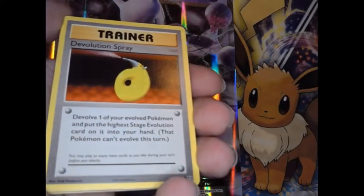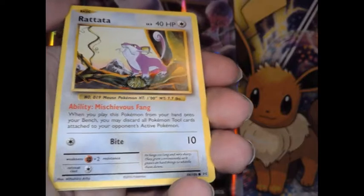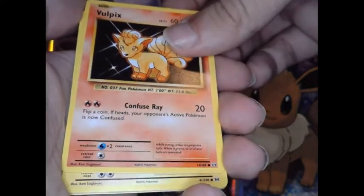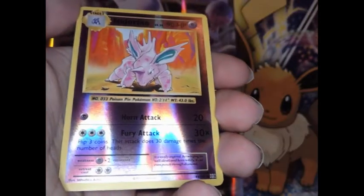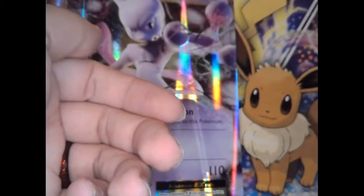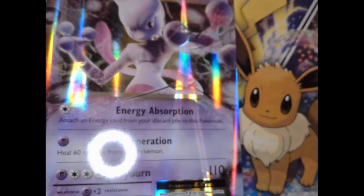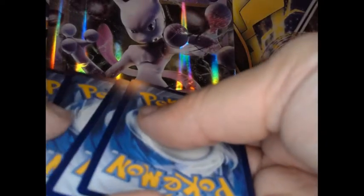Pack 4: Magmar, Devolution Spray, Pokedex, energy, Rattata, Magikarp, Voltorb, Electabuzz, Magikarp. Reverse is a Nidorina, rare is Raticate. Alright, that was the fourth pack. You know what — since we got that Charizard, I'll give out the code cards at the end of the video!